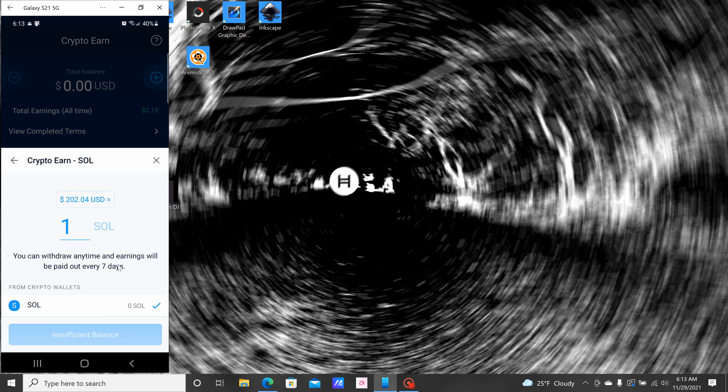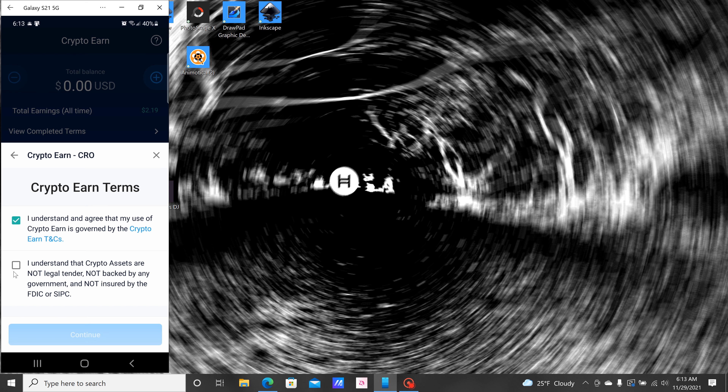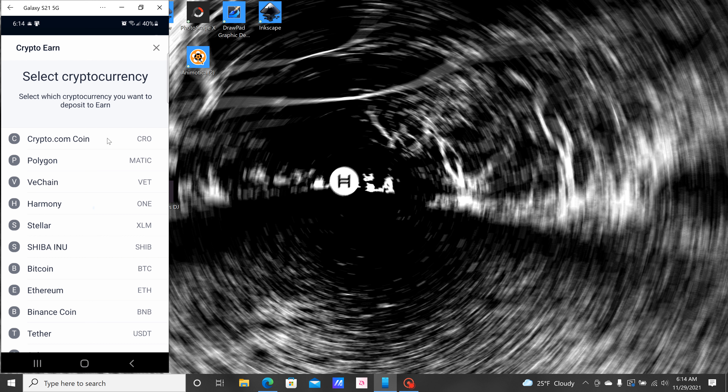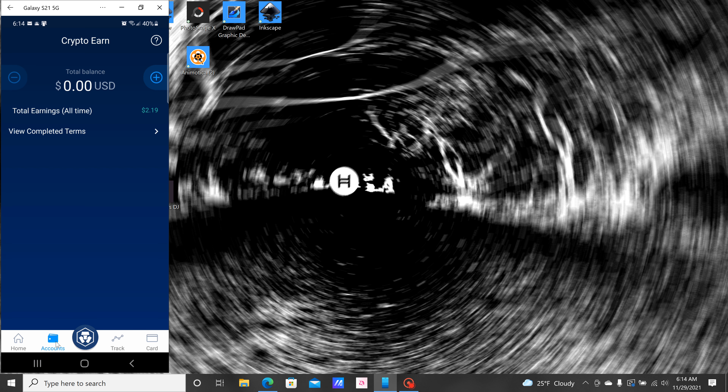The lowest amount of SOL you can put in is one, which actually isn't too bad. If you wanted to put Crypto.com's CRO coin in, you can get two percent on flexible all the way up to six percent on three-month. I like to hold — the longer I hold the better, that's just me. With CRO you have to have 5,000 CRO, which would be about $3,663 at the time of recording, to stake that. So most people might not have that laying around, but that's a way of making a little extra money on your coins. Shiba is also there — you can make a little extra. That's Crypto Earn.